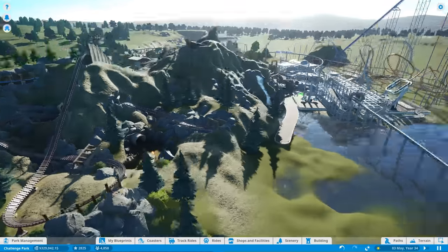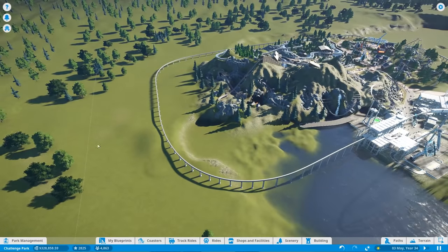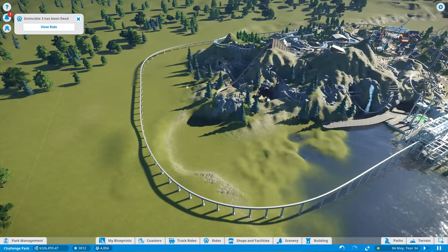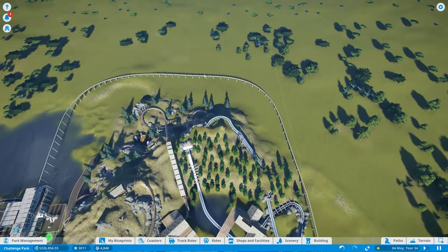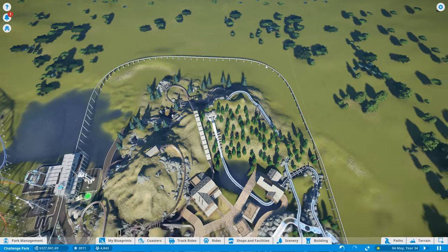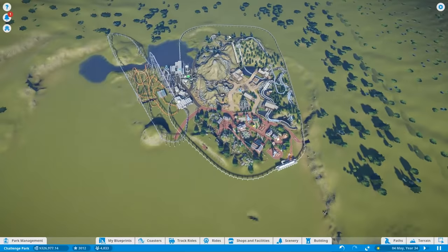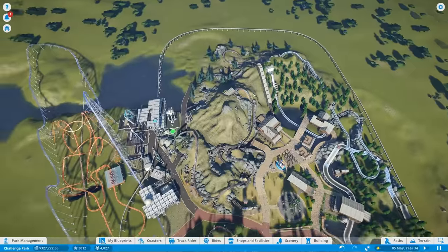We will eventually build out over this way. It's highly suggested that we do like a kid's Candyland kind of area, with a lot of gentle rides. We can use the candy canes that came with the holiday update. I think that's a good suggestion, because we could easily chuck in a station over here — or maybe even on the corner and redo that bit. So we could easily get a station in there, and that would probably work quite well.